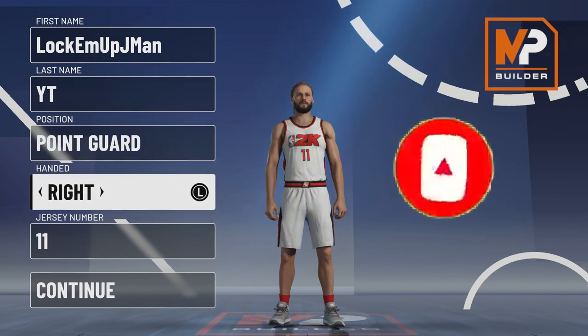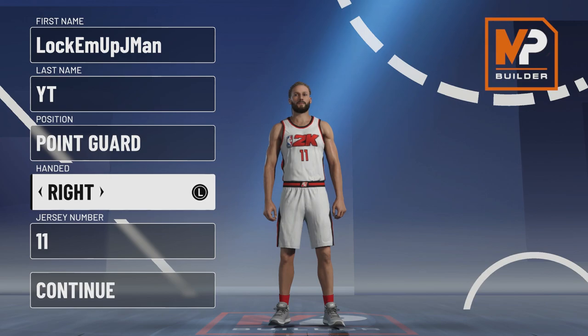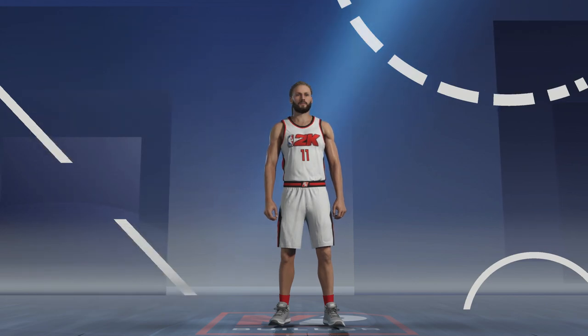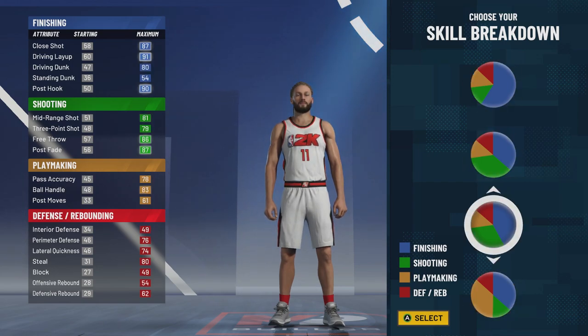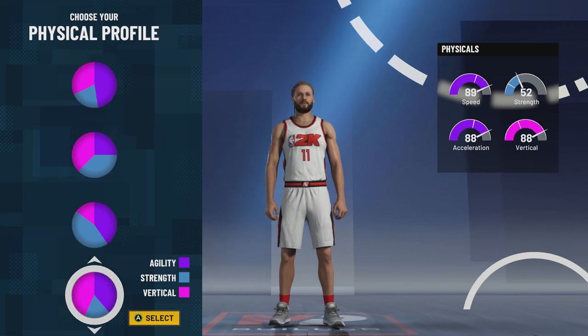The name is up to you. Position will be point guard. Right-handed is what I'm doing — you can do left-handed if you want. Westbrook's right-handed and I like being right-handed. Jersey number, go zero if you want, but I'm going to go number 11. The pie chart we're going to go with is the half playmaking, half finishing — so half yellow, half blue — the fourth one. In the pie chart, it's also the fourth one: half speed, half vert.